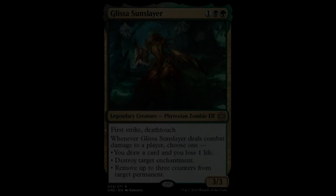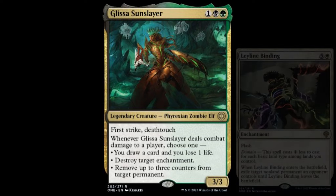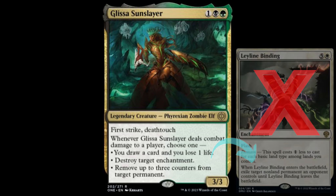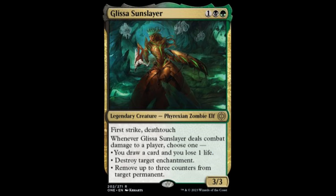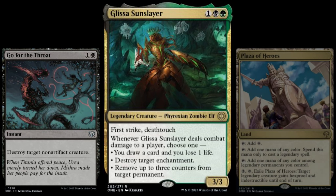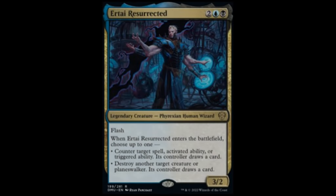On the other hand, Glissa Sun-Slayer provides an efficiently costed must-answer threat that does an especially good job of pressuring the five-color ramp deck, which leans heavily on Leyline Binding to manage its opponent's board of creatures. Any hit from a Glissa can destroy a Leyline Binding, releasing one of your other potent threats from prison. In addition, because Glissa is nigh impossible to kill in combat, this leaves only removal spells as feasible ways to interact with her. However, with four Plaza of Heroes to protect her, this deck can sometimes simply ride a Glissa to victory as your opponents keep sacrificing creatures each turn to block her while they desperately hope for an opening to interact.